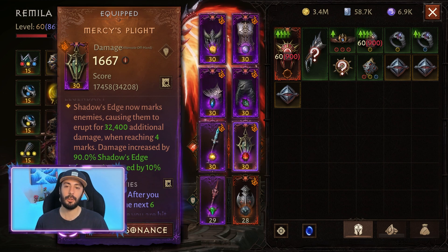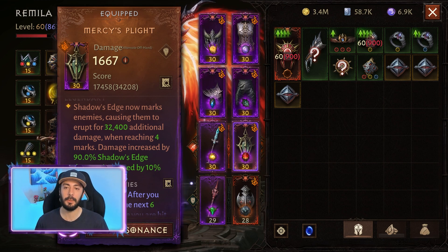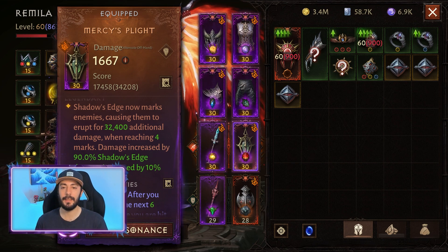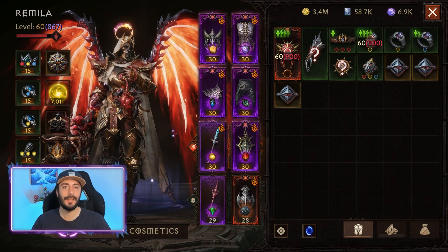And lastly, to enhance our primary attack, Shadow's Edge, we are using this offhand called Mercy's Plight. Shadow's Edge now marks enemies, causing them to erupt for 32k additional damage when reaching 4 marks. And that's all for the legendary items.